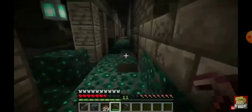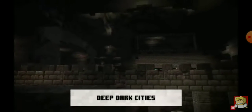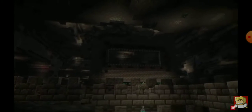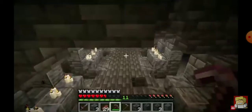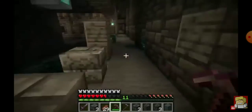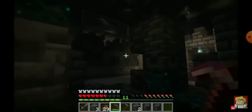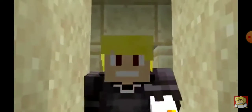The first new feature that will be added in the 1.19 update is the addition of a brand new biome known as the Deep Dark biome, along with a new structure known as the Deep Dark Cities. It looks like it's underground — I wouldn't count it as the Nether, but it could also look like it's in the Nether as well. These Deep Dark Cities look absolutely amazing.